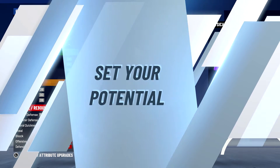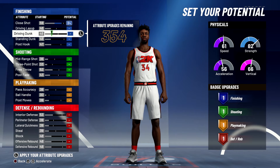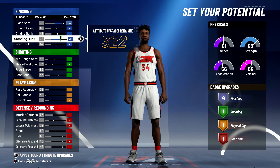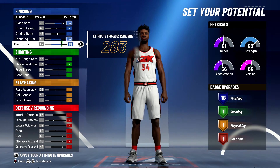For your attributes, for close shot you're going to bring that up to an 84. You're going to bring your standing dunk up to an 83, and you're going to max out your post hook — and that's going to give you 18 finishing badges.